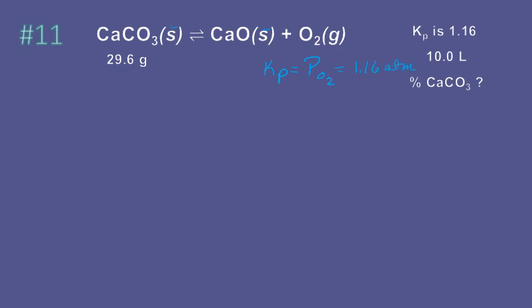With the oxygen pressure, can we find the number of moles of oxygen? Using PV equals nRT, n equals PV over RT. The number of moles of oxygen comes out to 0.132 moles. We can convert to grams, but we don't need to yet, because the question asks what percent of calcium carbonate dissociated.